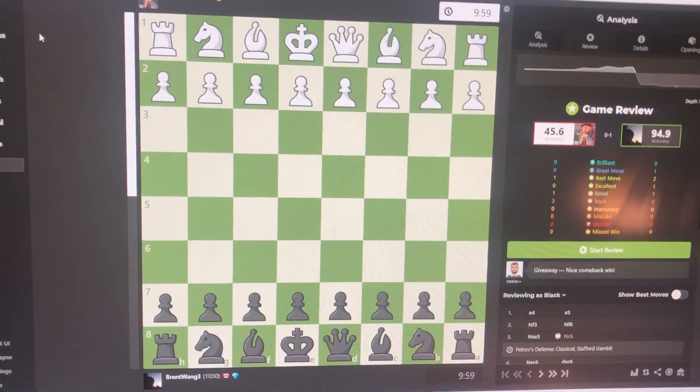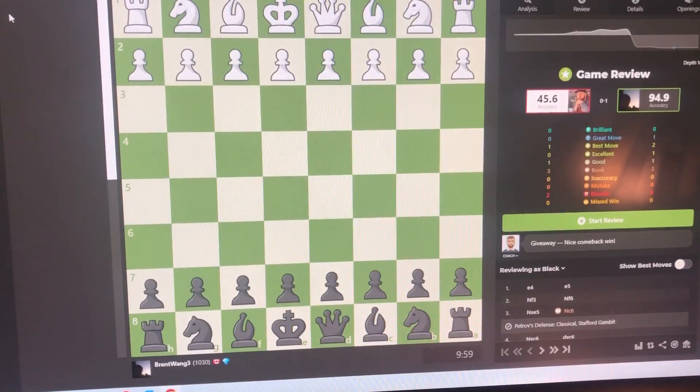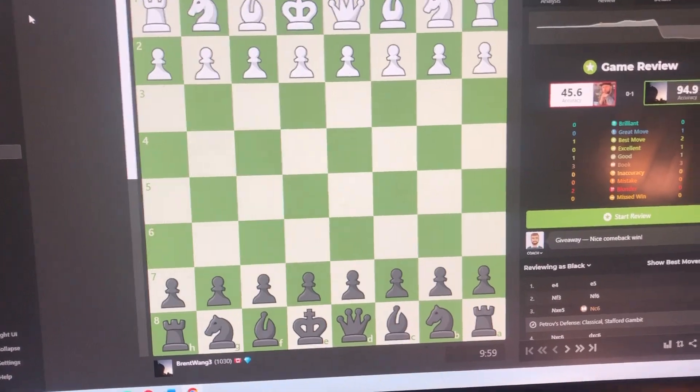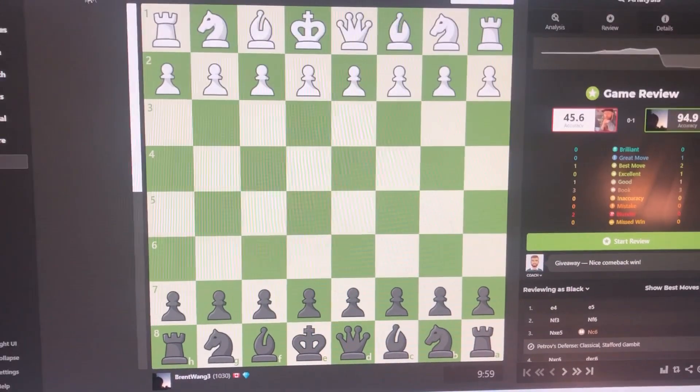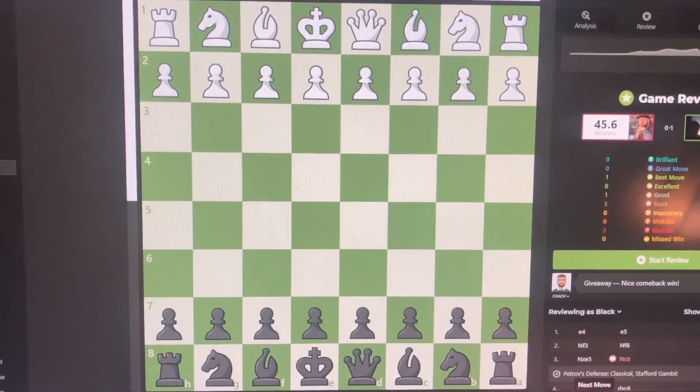I am a math guy, and I love mathematical models, and this game is an example of a mathematical model coming to life. That's right, I'm talking about the Stafford Gambit — a gambit that is super trappy, if they fall into it.